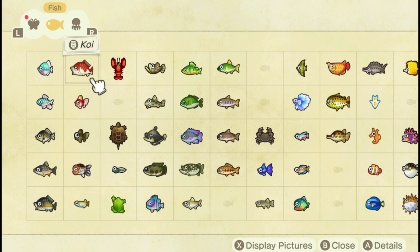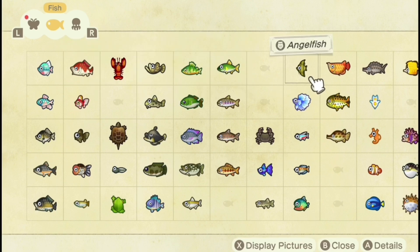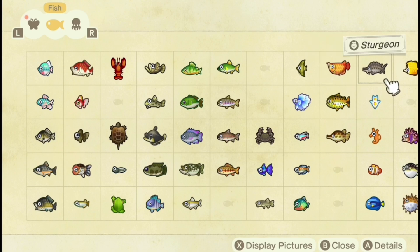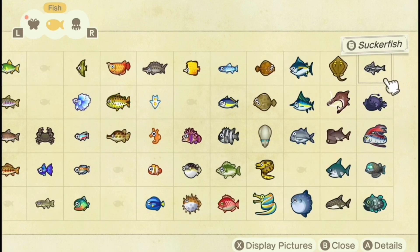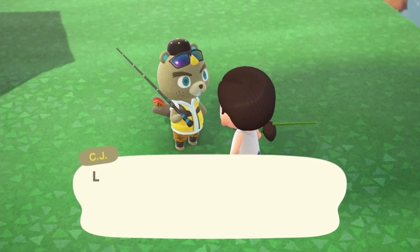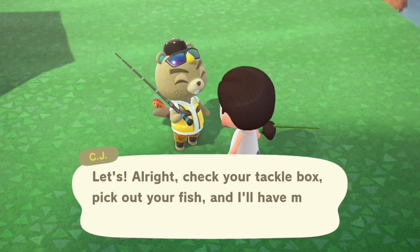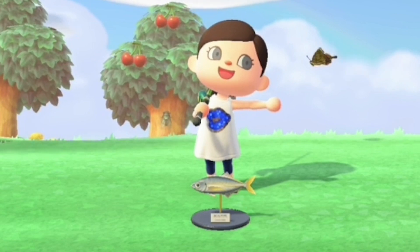The fourth reason is that if you complete your Critterpedia, even if you don't donate any of the fish to the museum, you will still get the DIY recipe for the golden fishing rod, which is from the tool collection with the most durability. The fifth reason is so that you can have CJ make you models of the fish you catch, which you can then use to decorate your home or your island.